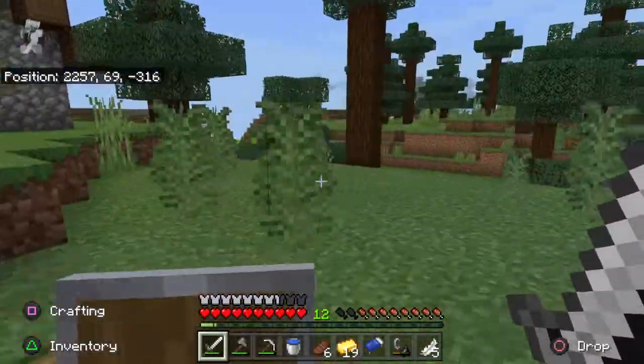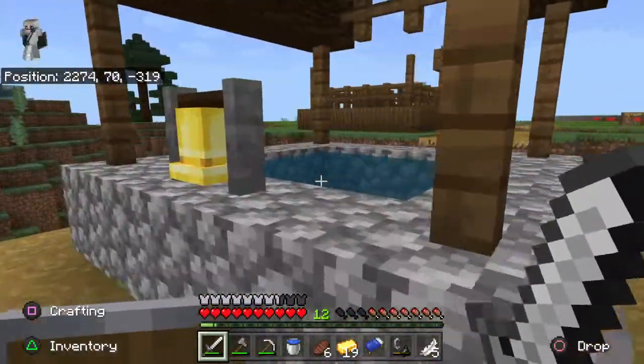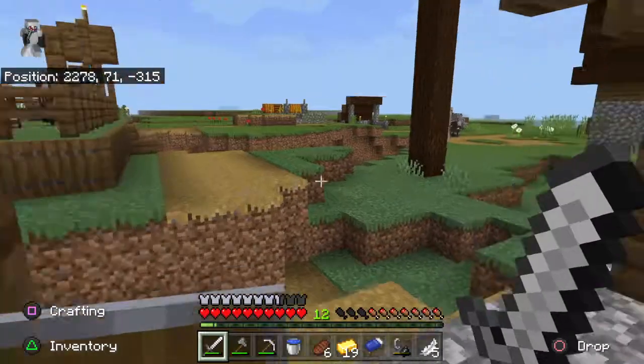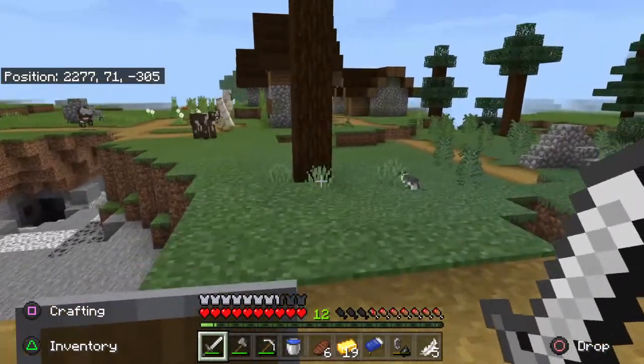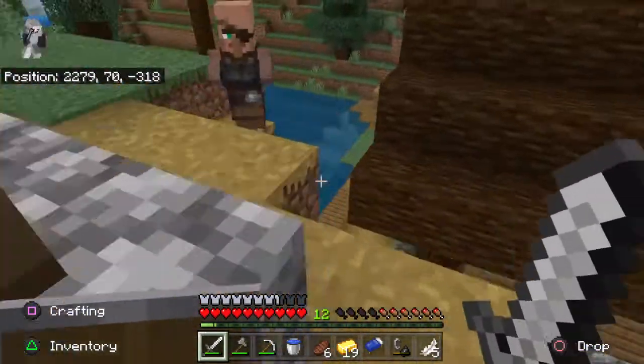Oh wait, this is a blacksmith chest. It's just a saddle and an iron chestplate and stuff. Could kill the golem, but I don't know if I want to — I have a lot of iron already, so there's no point in killing the golem.